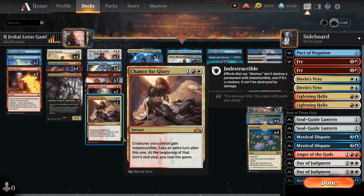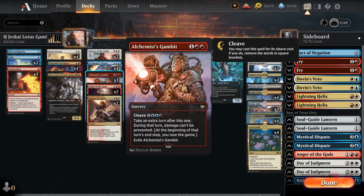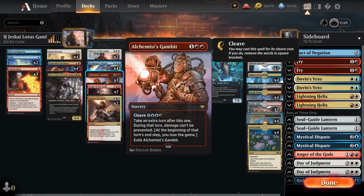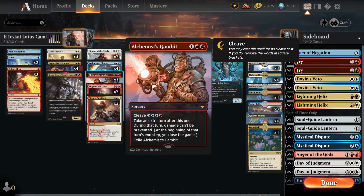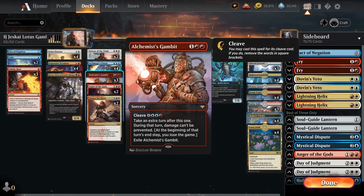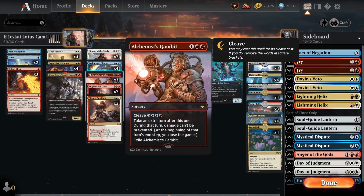Chance for Glory also gives you an extra turn and you lose at end step just like Gambit without the cleave cost, but it's an instant — so you can cast it in response. Alchemist's Gambit is a sorcery, but if you don't have Gideon, you can pay seven mana for an extra turn with no downside. Another option: pay Gambit for three mana, take the extra turn, and when the 'you lose the game' trigger comes up at end step, Stifle that ability too — cheating on mana that way as well.